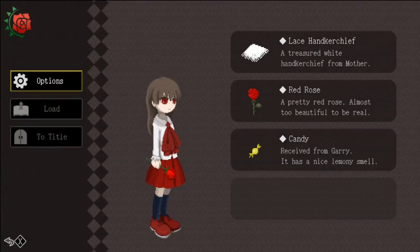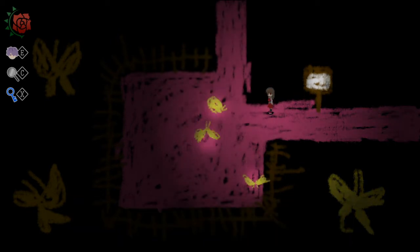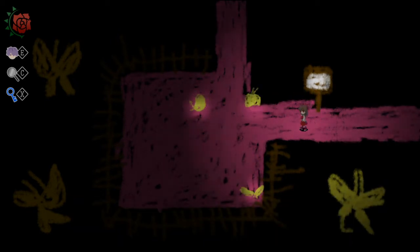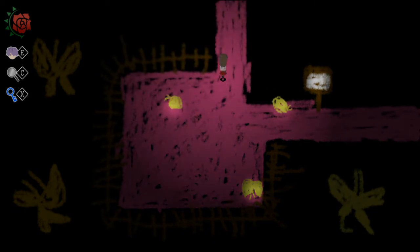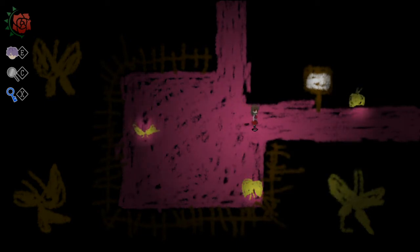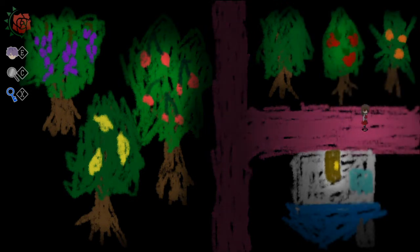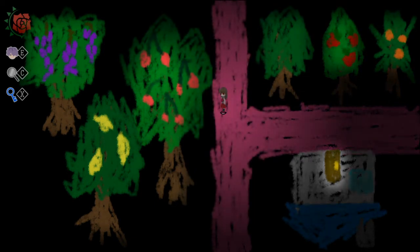So this must be the butterfly area — butterfly park. I'm going to try not touching them just in case. I guess this guy just wants to keep going down that way — it's going to turn around, I assume. So this must be the fruit area. Some apple trees, oranges, lemons.